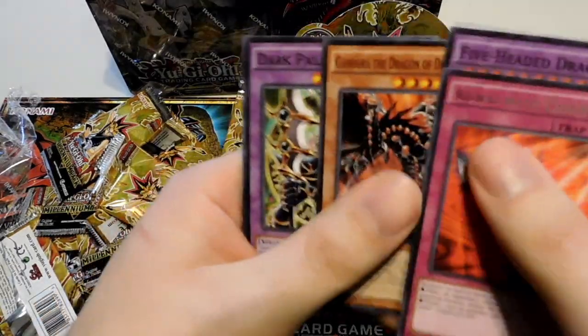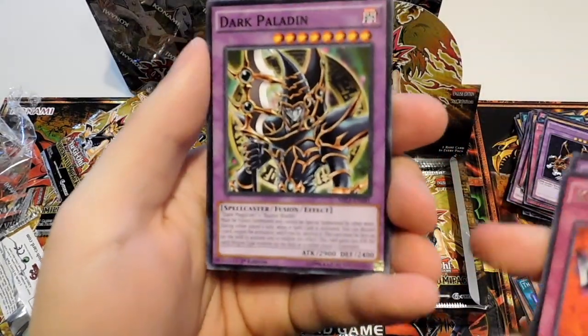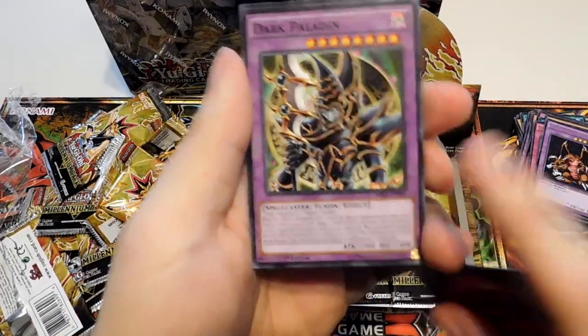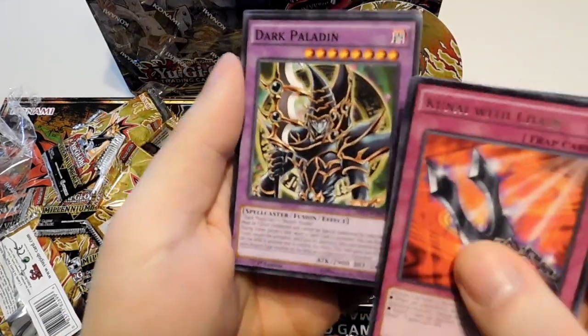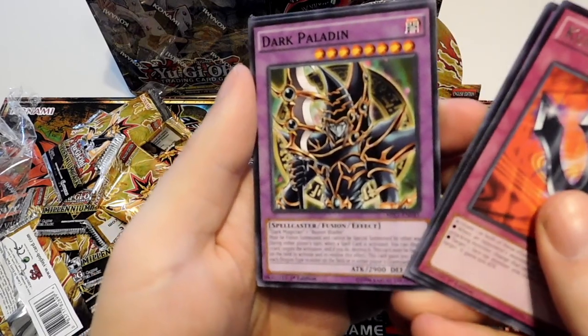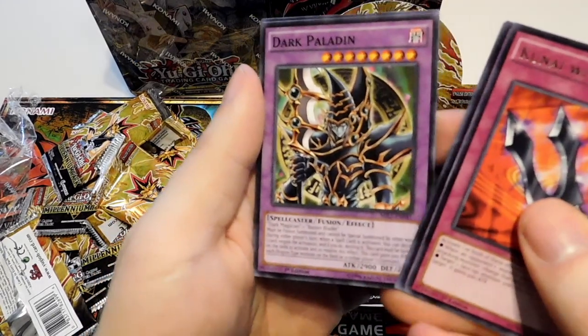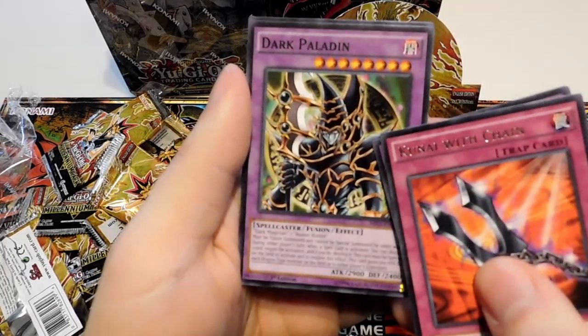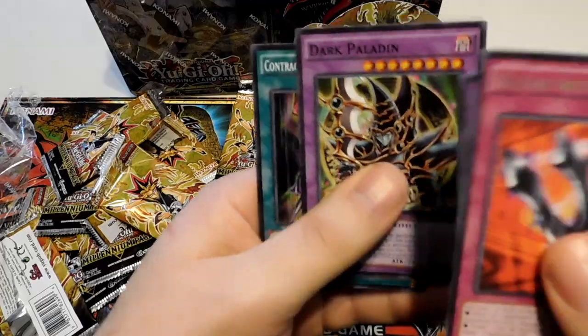Five Headed Dragon, Gendora. A Dark Paladin — I always wanted one of these in Metal Raiders. Magician's Force. He's awesome — gets extra attack points for each dragon-type monster on the field or in the other player's graveyard. So that's how Yugi was able to overcome Kaiba's Blue Eyes. That was awesome. Another Contract with the Dark Master. Another Thousand Dragon, another Dark Paladin, another Shrink, Force Raider, and a Black Illusion Ritual.